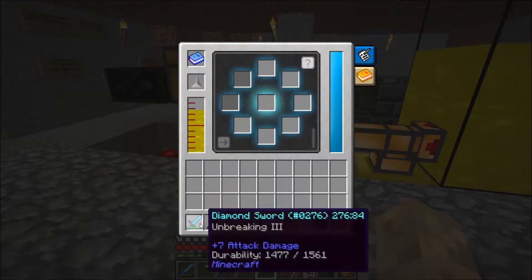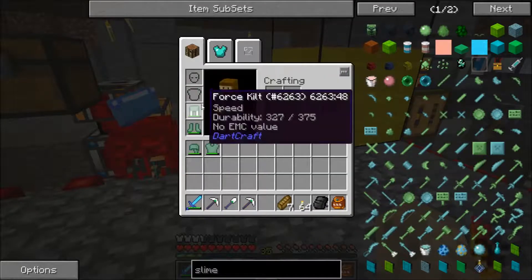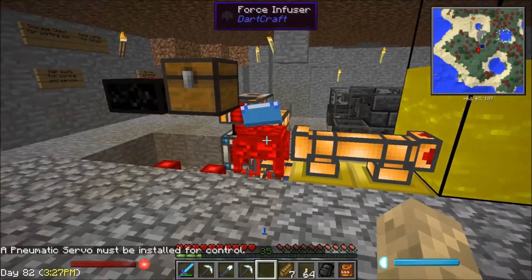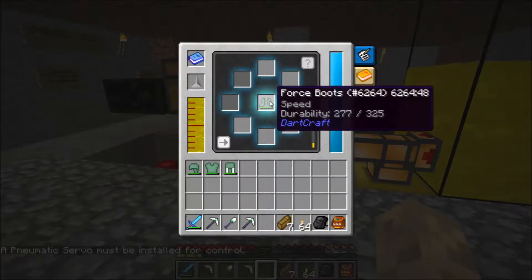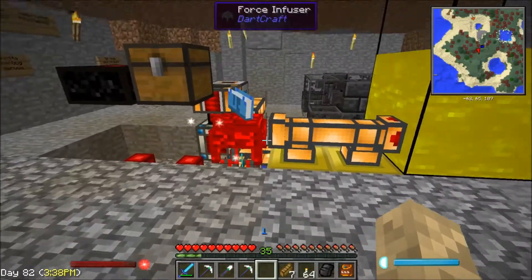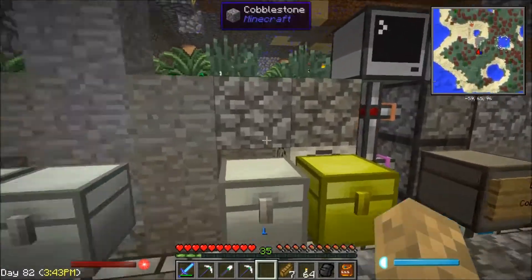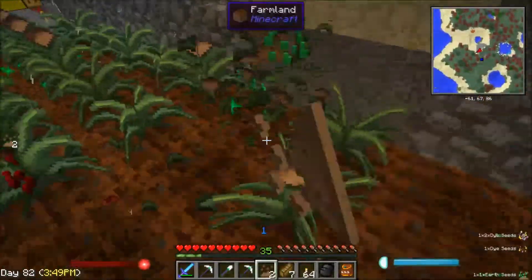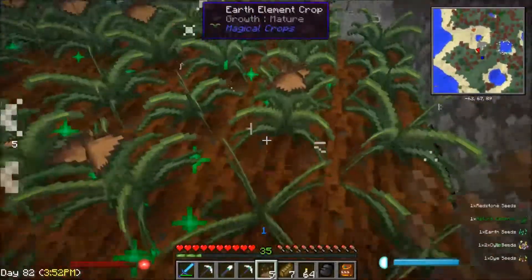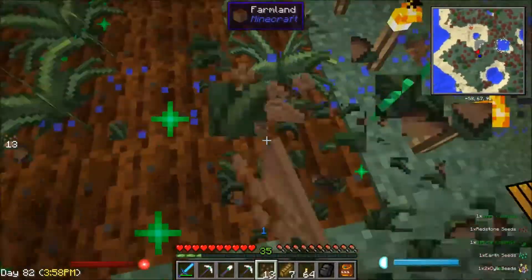We can go over here and put it into the force infuser and it'll auto-repair itself. How's our armor looking? All of our armor we can do the exact same thing with, and we probably should always do this before we go out — just top it off so we're in good shape. While we're waiting, I'll go harvest all of this earth essence and whatnot. Keep building up our supply so when we want to build our next type of seed, we can do it fairly easily.